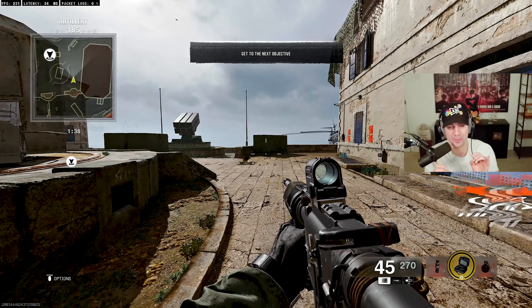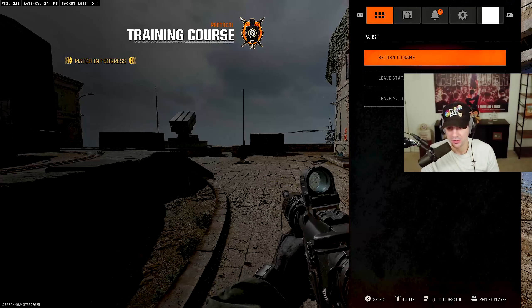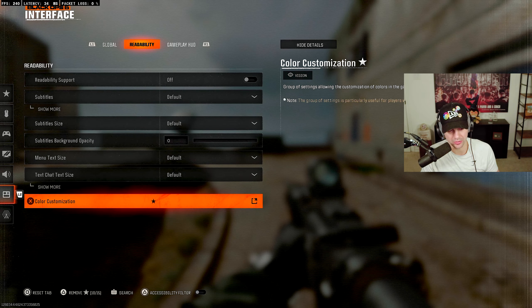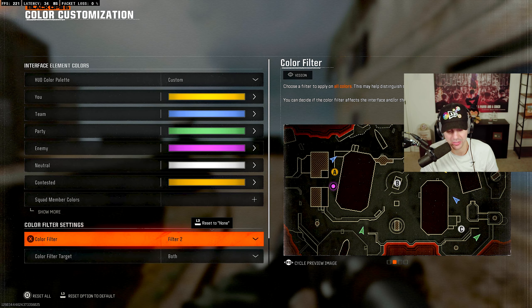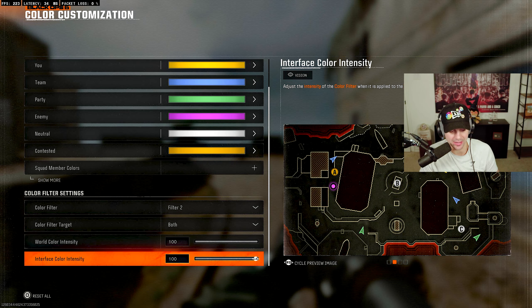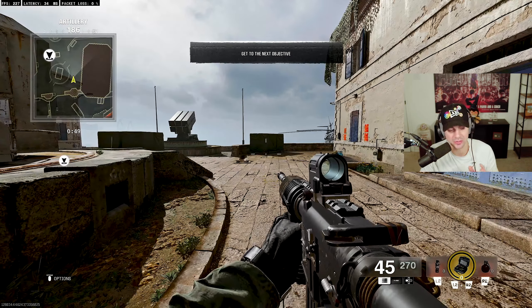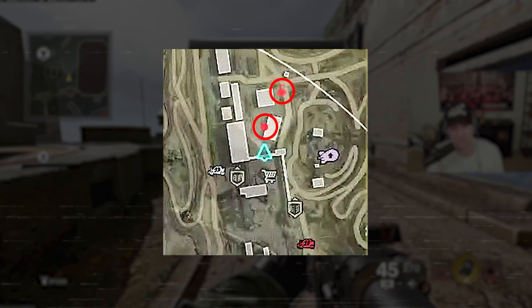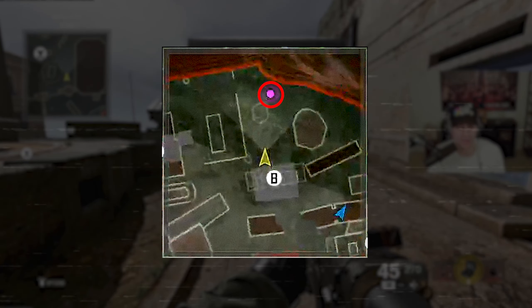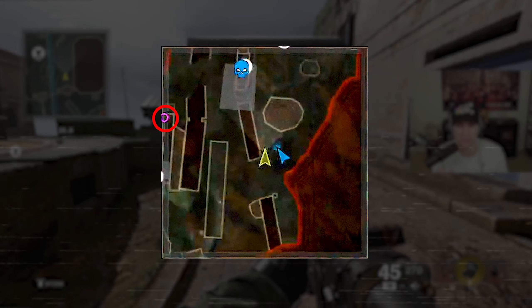Last tip: go to Interface Settings, then Readability, then Color Customization. I recommend setting your enemy color to pink — red blends into the map too much, making enemies harder to see. Pink makes them stand out more. I avoid blue since it resembles teammates. Also, set Color Filter to Color Filter 2 with target set to Both, then World Color Intensity and Interface Color Intensity to 100 — this makes your game more vibrant.